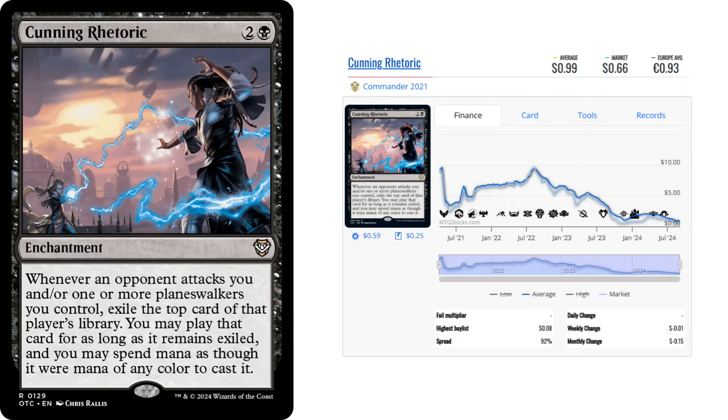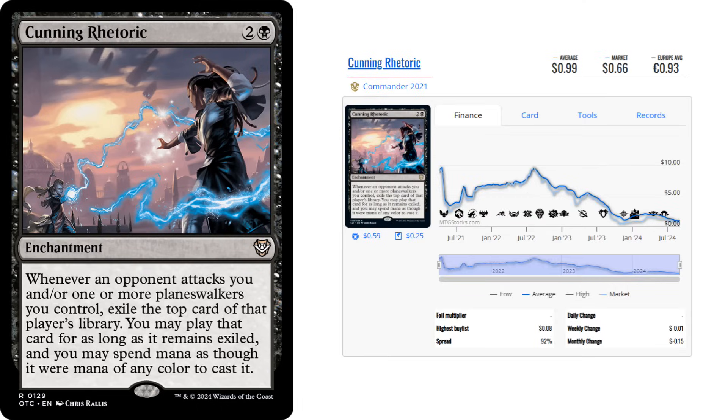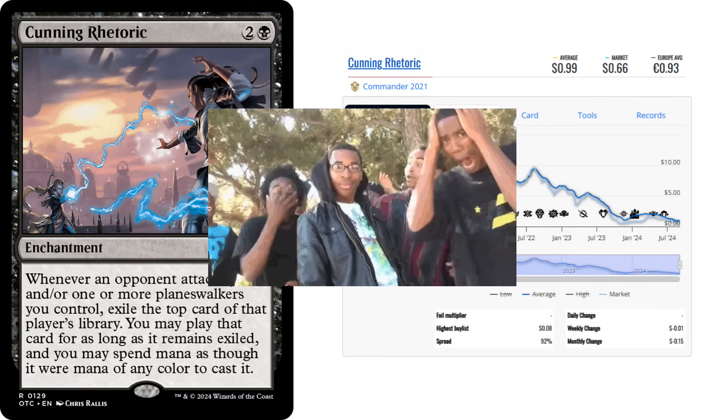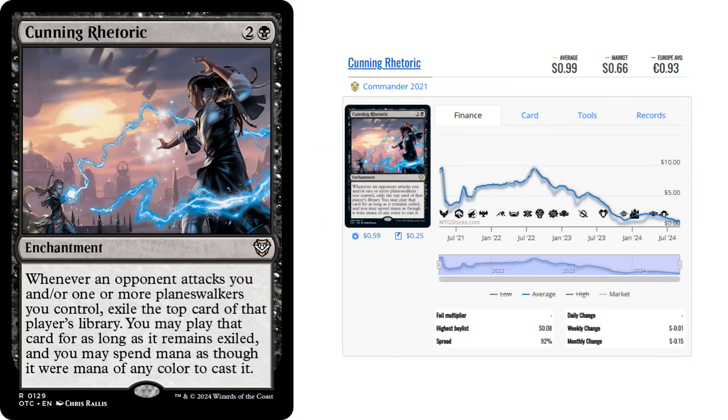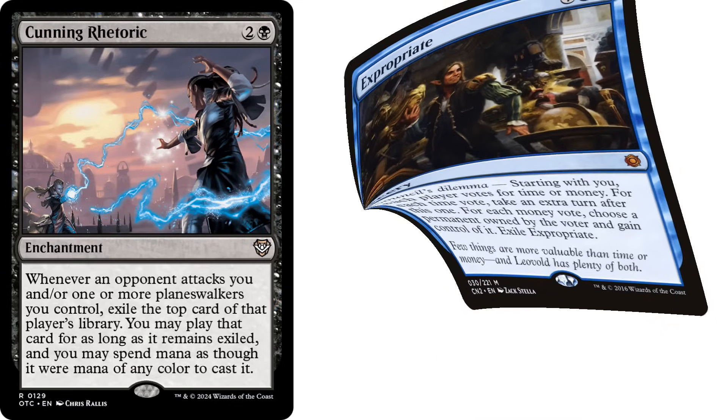This is a ghostly prison-esque pillow fort enchantment that tended to hover around the $4 to $9 range most of its life. But thanks to reprints, it has now sunk to under a dollar, which means I can throw it into future budget builds without hesitation. Pillow fording like this being made affordable is so clutch and can help smooth out a game plan for a budget deck. Specifically, this card helps you as a budget player if you're playing against decks that are not budget — if your opponents attack you, you get to play their expensive spells for yourself. Not only is that an ego boost, but it can definitely help you win games too.